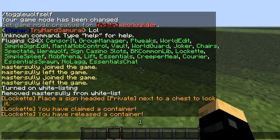Mob Freedom - basically arena mobs, I'll show you that later. Lift - elevator, I'll show you that later. Essentials - I'll show you later because there are so many commands.